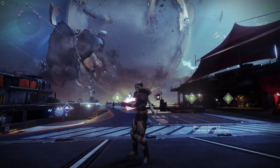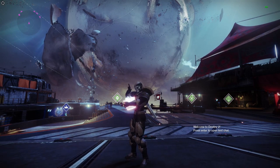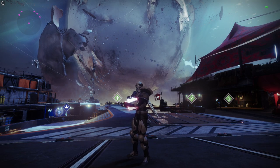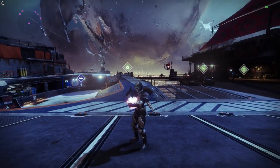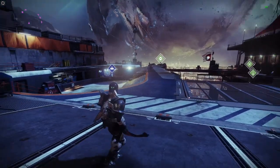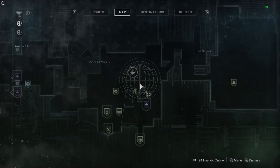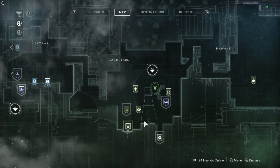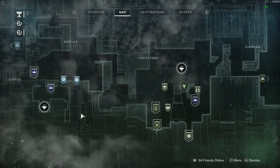Ladies and gentlemen, hello and welcome back to a very special Destiny 2 weekly reset video. My name is Story, and the Season of Opulence is upon us. It is June the 4th and we're running up until June the 11th. This is the first time stepping into the tower in the new Season 7, so I have no idea what's changed, but we're going to have a look, starting with our director screen. Vendors are all positively aligned — it's like Christmas day, we've got lots of things to go and peruse.